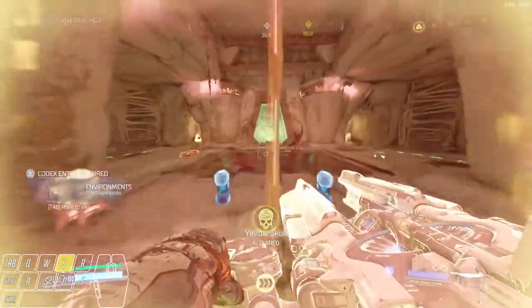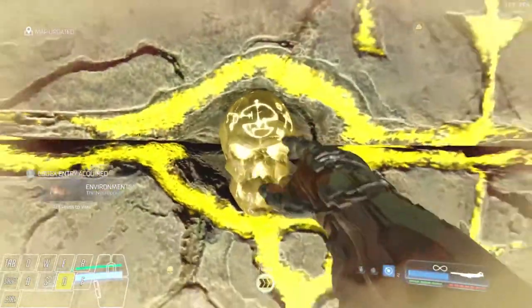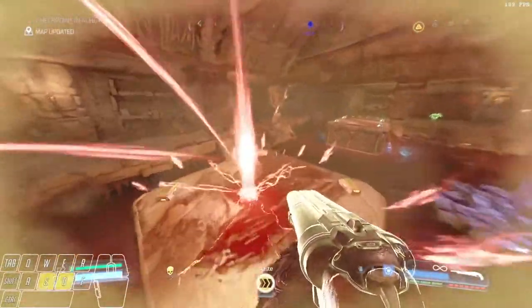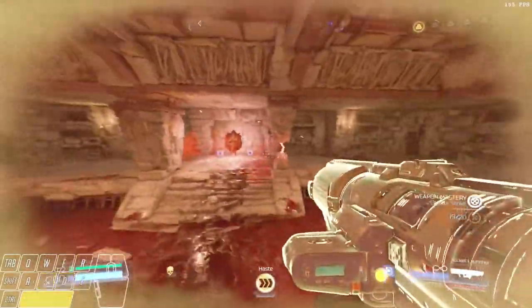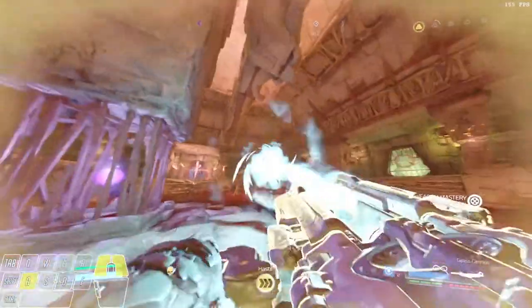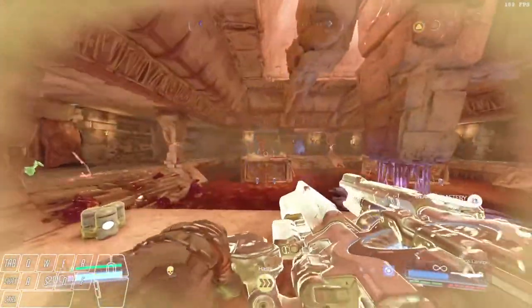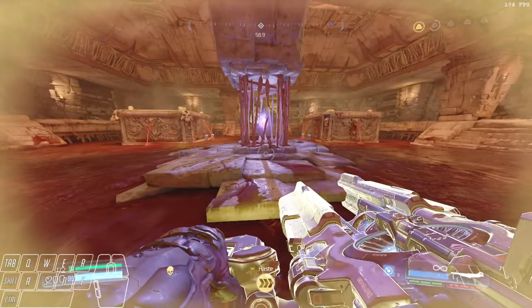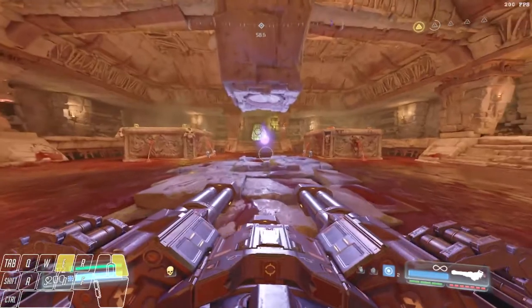Whip out the gauss cannon to do a gauss jump, grab the haste, come through here, climb, and enter the yellow skull switch. Then what I like to do for this guy — double super shotty — and just watch the arena. These spawn locations are fixed; you just have to learn where they are. The second Cacodemon is going to give you the revenants, which I like to get a tick on. And here's where I'm going to get my last tick on mobile turret.